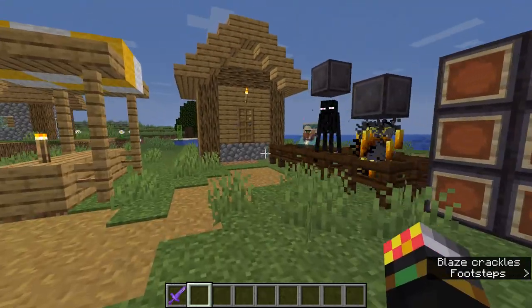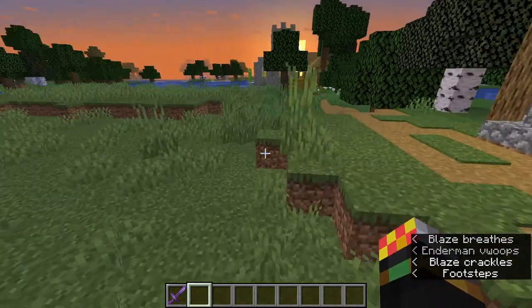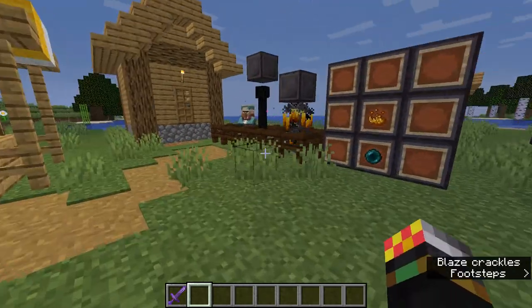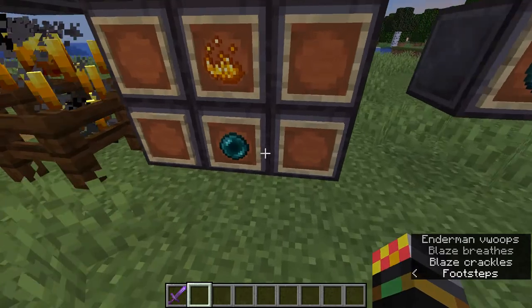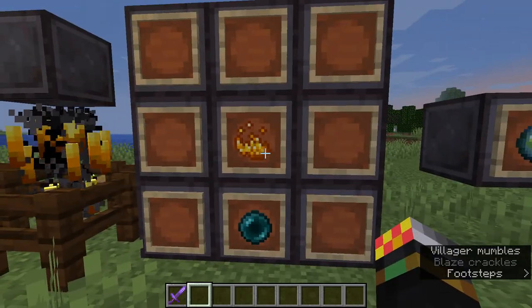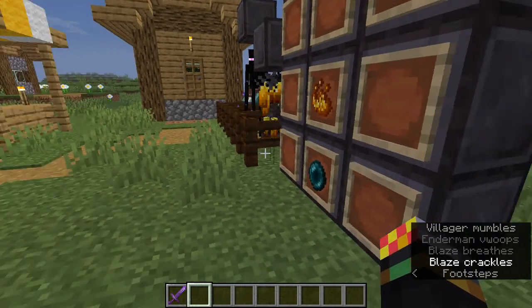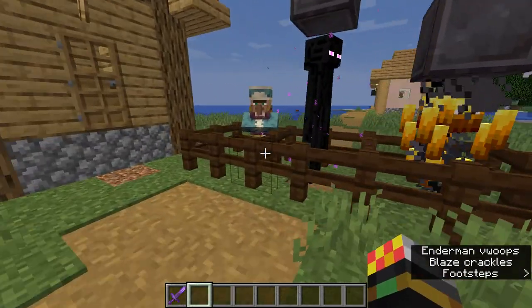First, what you need to do is get yourself a lot of eyes of ender. The minimum amount to be safe is 12, but you really need more. To craft them, all you need is an ender pearl and one piece of blaze powder, and there you have an eye of ender.